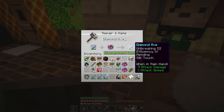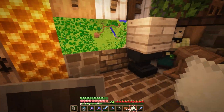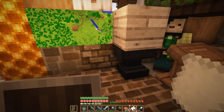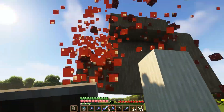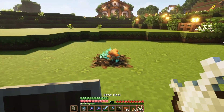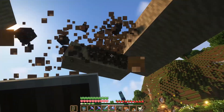Now we can start gathering materials by adding silk touch to our axe, and in my chest I found a feather falling book which I didn't even know I had — might have saved my life earlier. We have most of the stuff already but we do need a bunch of red and brown mushroom blocks and we're going to take the stems as well. I didn't even know you could bone meal mushrooms for the longest time and all you really need is a pod soul, so this was actually pretty easy.